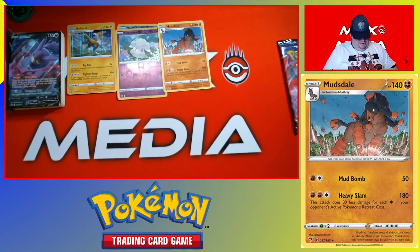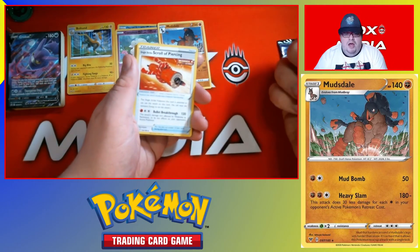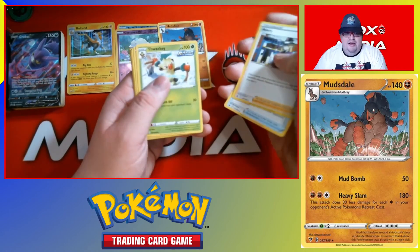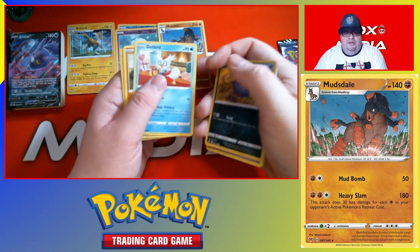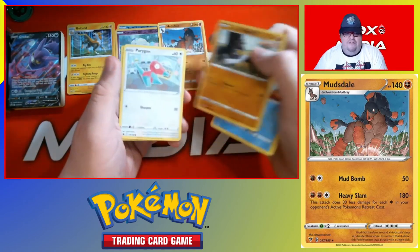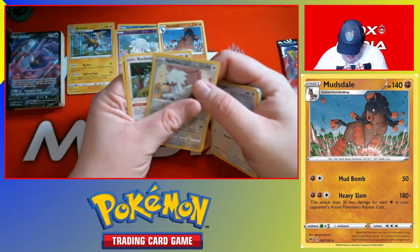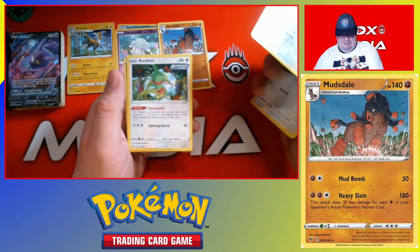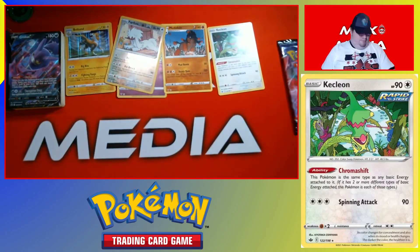Chilling Reign. One, two, three. Move it to the front so we can see. Scroll of Piercing. Avery. Weezing. Gastly. Koffing. Delibird. Galarian Farfetch'd. Corvisquire Reverse. Furfrou. Looks like the little prince is here. And a rare Haxorus. Which is pretty funny.